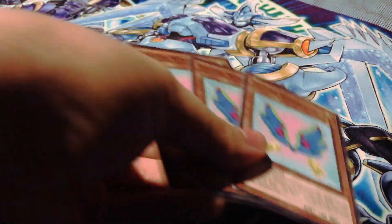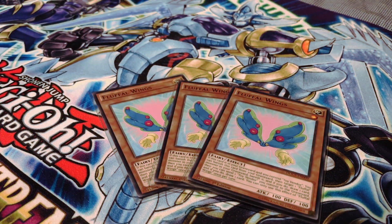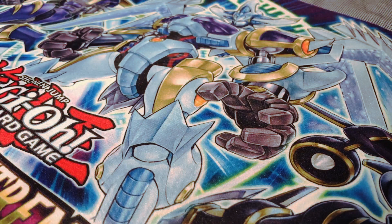I am running three copies of Fluffle Wings. I am mainly running three for the extra consistency of seeing it sooner. However, I have found that at times it's been unnecessary, since there are instances where I usually send my Toy Vendor to the graveyard faster than I can actually send Fluffle Wings to the graveyard. But currently, three is working out just fine for me.